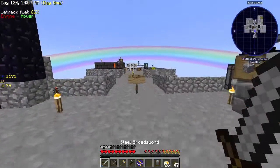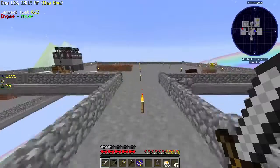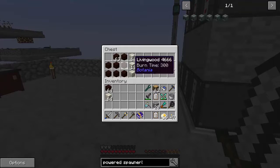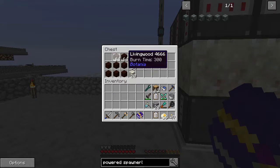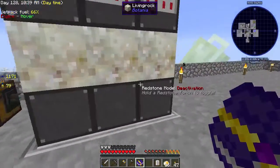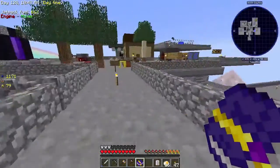Hey guys, welcome back to Sky Factory 3. In the last episode we started into Botania, did a little automation with living wood and living rock. We have a stack of each so we can mark that off our list. This is working just fine, and we'll get back into Botania later — it's not super important right now.